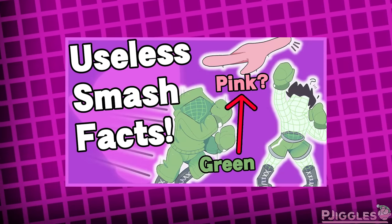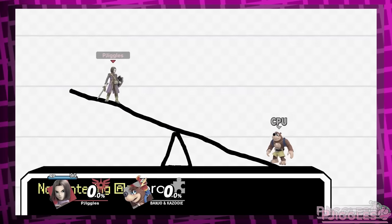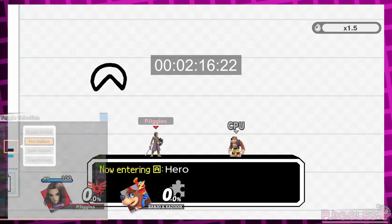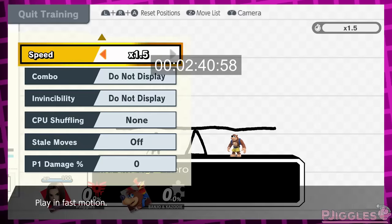A quick side note: this would make getting specific stage transformation footage so much easier. In my last video, Useless Smash Facts 5, I mentioned that the skill shown in the PictoChat 2 stage is affected by character weight. Do you know how long I had to sit in training mode waiting for that specific drawing to show up? If I could have just turned them all off except that one, it would have saved me so much time.